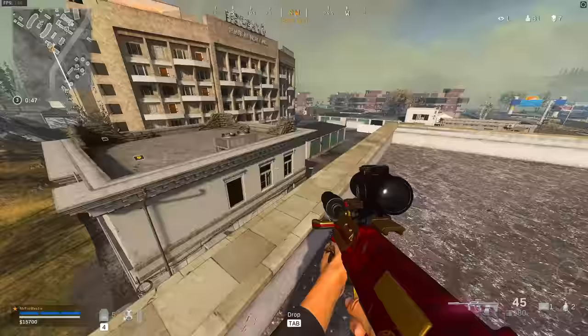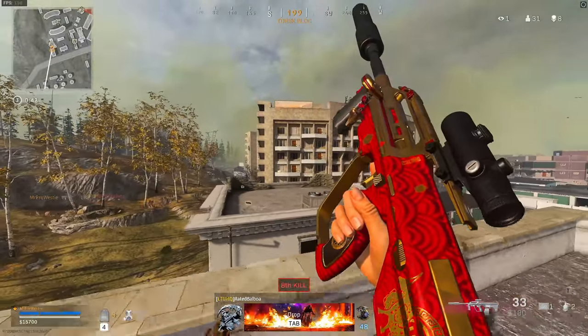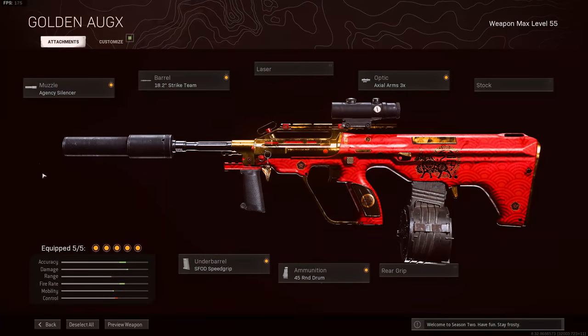And I wanted to test it out with the AUG, which, because of this buff, is now arguably one of the best guns you can use in Warzone. This is the build for it: Agency Suppressor, Strike Team Barrel, Axial Arm Scope, the Speed Grip, and the 45-round drum magazine.